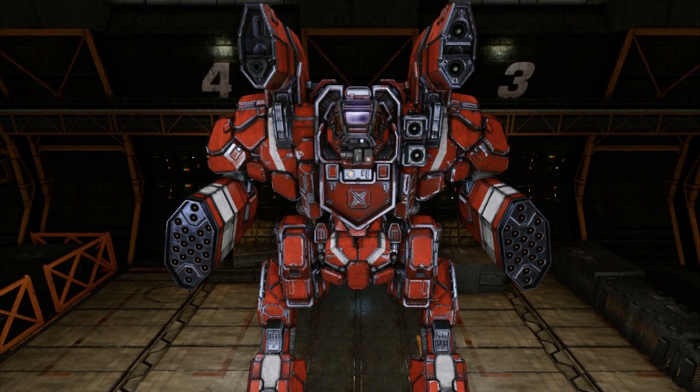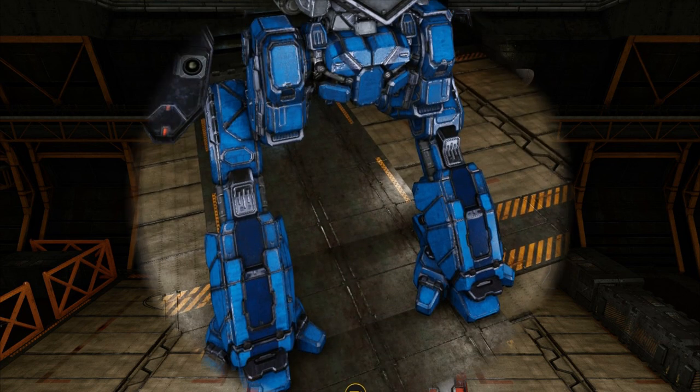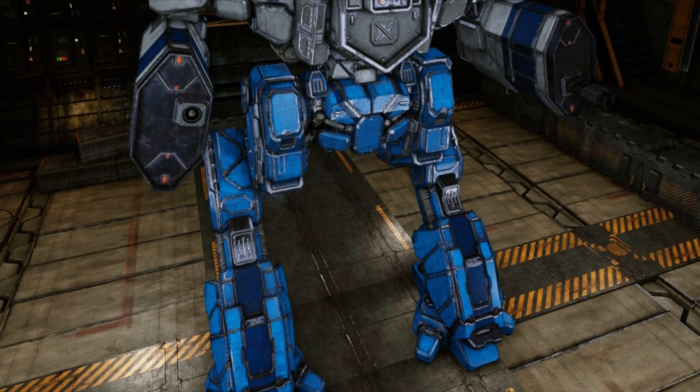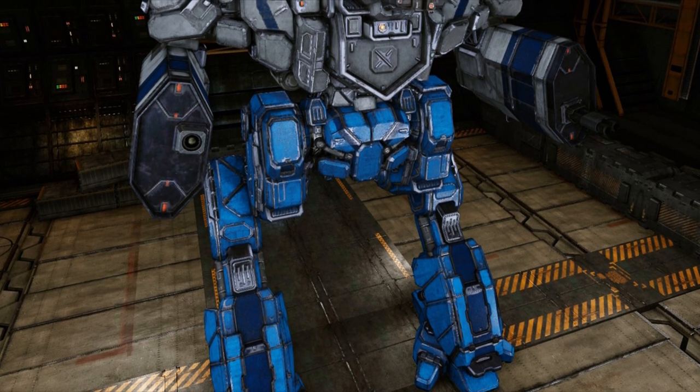Configuration D is more similar to the primary, though it tends toward long-range support. It has a Gauss Rifle, two ER large lasers, and three Ultra Autocannon 2s. Two heavy medium lasers allow it to stay useful even after running out of ammo.